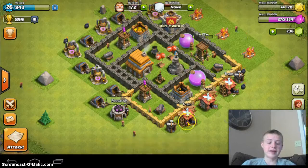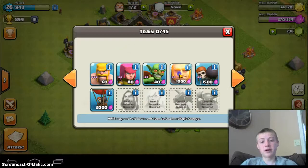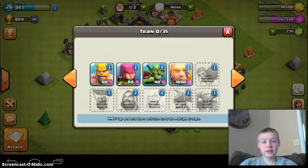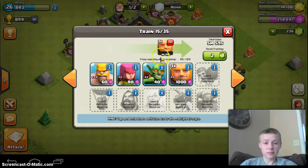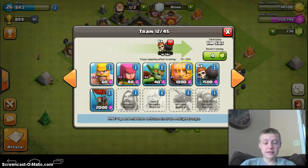Now I'm going to go with my attack strategy. This attack strategy has been very successful for me. Starting up right here — 12 of these giants, and then 6 wall breakers.